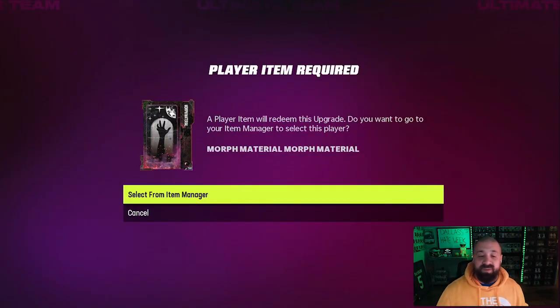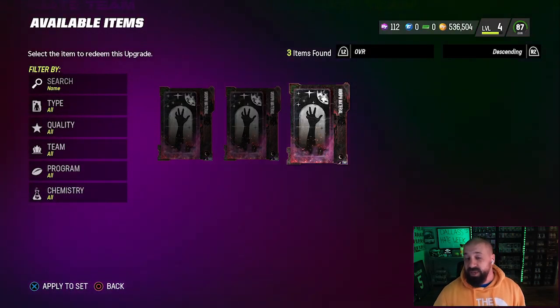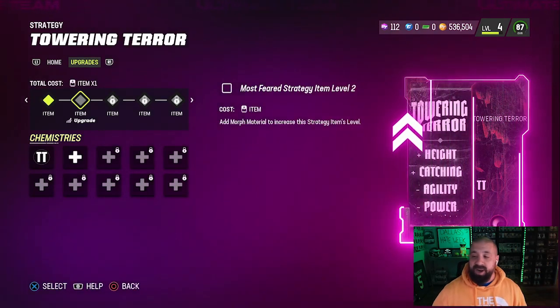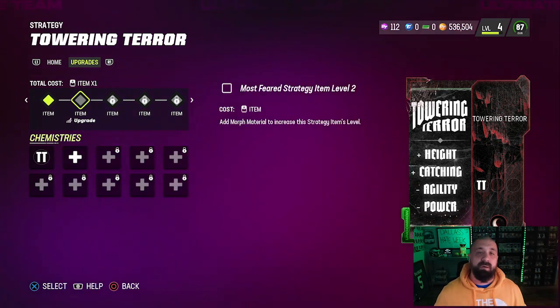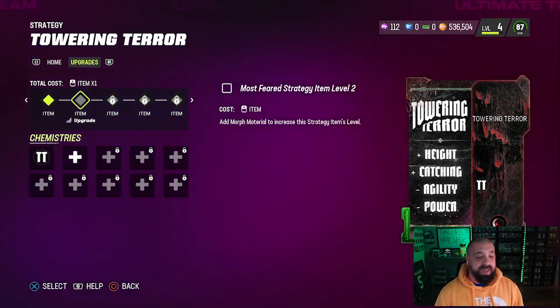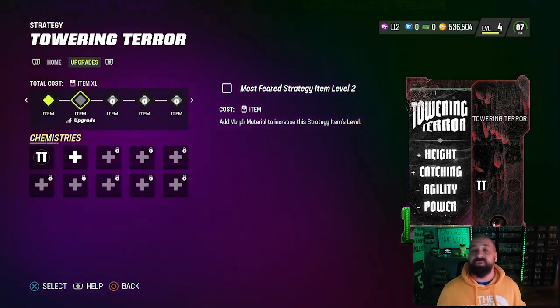When you hit the upgrade button, it searches for morph material collectibles and says 'select item from item manager.' I have three right now — I should only have two, and I'll explain that in a moment. Basically you put one morph material in and it adds one upgrade. All three strategy items have 10 tiers, so you need 10 collectibles to fully upgrade each one and take full advantage of the XP.